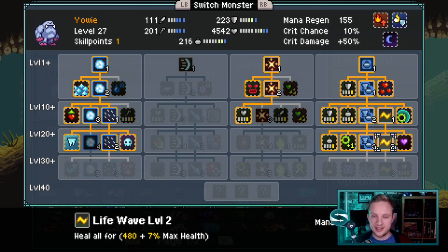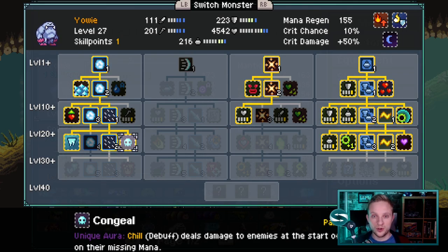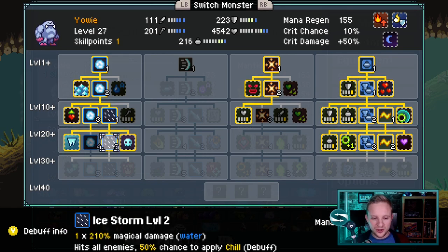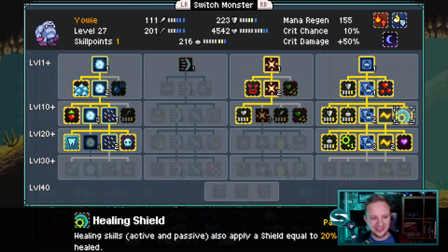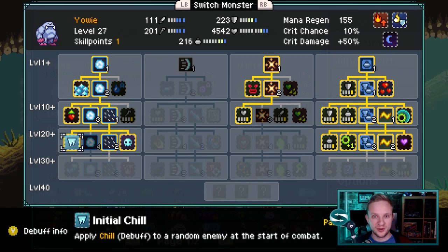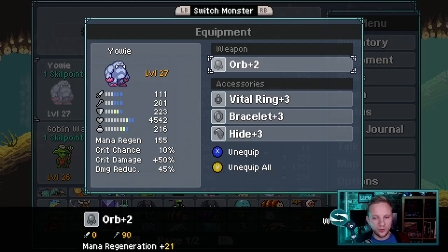I'd still prioritize looking at Life Wave, once you've got your Congeal at level 20. Alongside that, we're also going with Ice Storm, which hits all enemies and gives them a 50% chance to apply Chill. We're going to stack Chill on everybody. We also have additional chances to apply Chill in this first tree using Icy Skin, which gives a 40% chance of any monster attacking Yowie to contract Chill, and also applying Chill to a single monster at the start of combat.